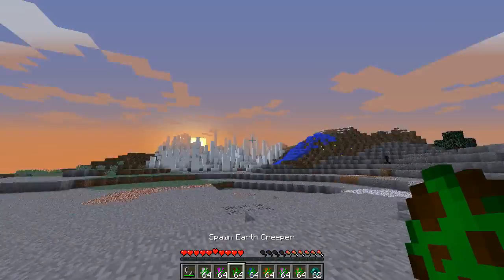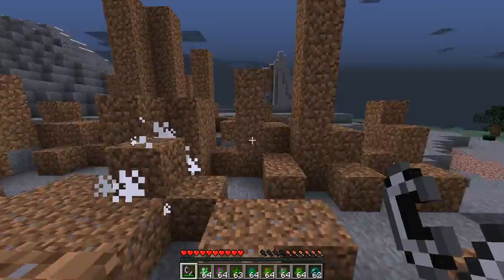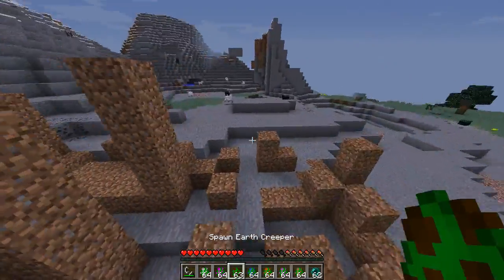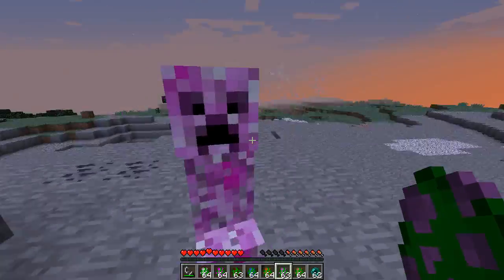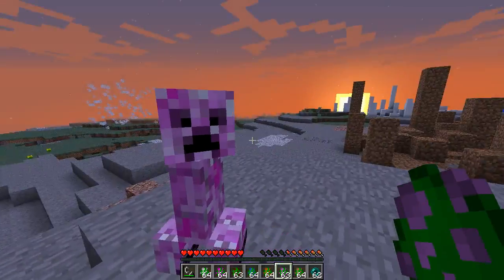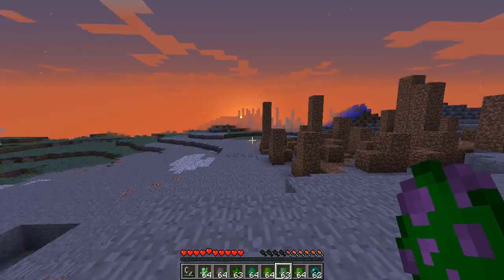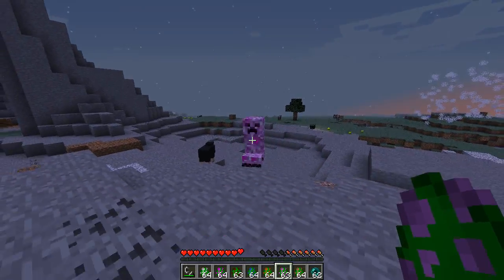That's the ender creeper. Now we have the earth creeper - he just puts a bunch of dirt everywhere, kind of a troll. Now we have the friendly creeper. In survival mode this guy is just chill - he's like 'hey, what's up man, you exploded any cool mobs recently?' Tough life being a creeper. But if you punch him he will become aggroed and will explode pretty much like a normal creeper, except not quite as powerful.